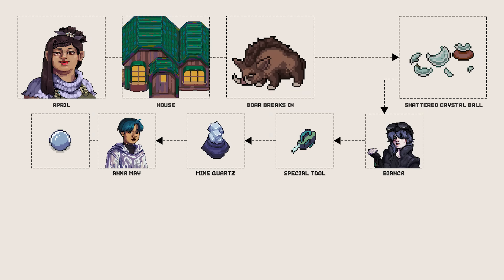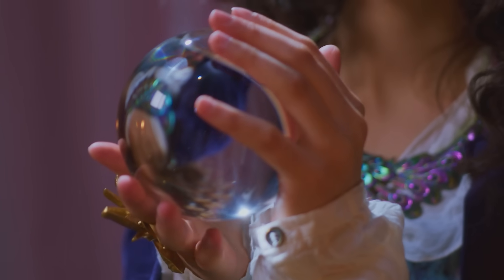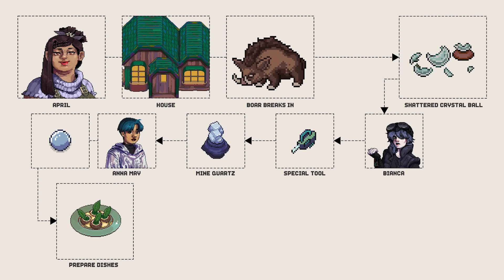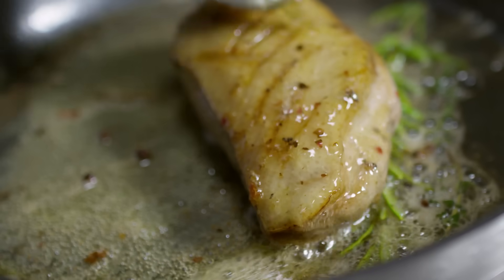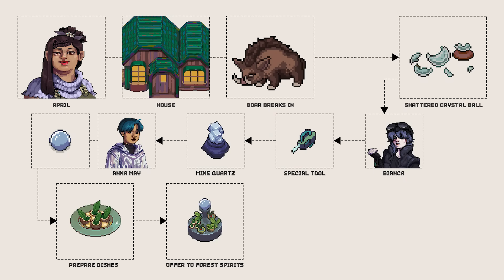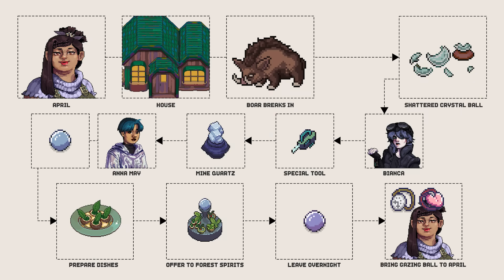Next, you'll need to find a skilled sculptor who can shape the crystal into a perfect sphere. Finally, April's crystal ball wasn't just any crystal ball — it was blessed by the spirits of the forest. The spirits of the forest require a food offering in order to bless the ball. So we will need to cook several dishes and bring them into the deep woods, where we place the crystal ball and food there overnight to be blessed. The crystal ball has been blessed, and you can retrieve it and bring it back to April to complete the quest.